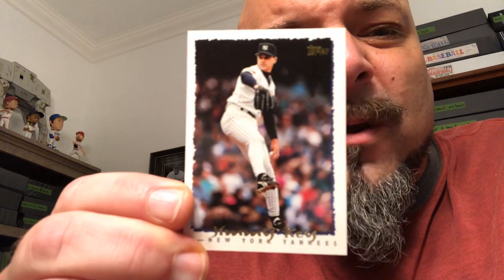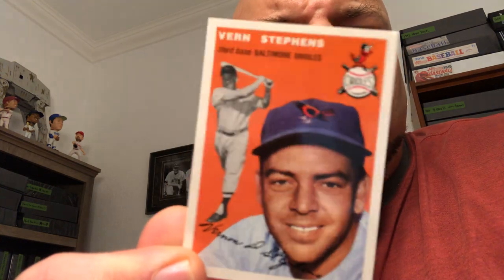Looks like a Yankee hot box, 95 Topps — Jimmy Key. And then we got a reprint: this is the old archives before they had the archives we know today. They did a 53 reprint set and a 54 reprint set — that's the 54 reprint of Vern Stevens. I like that card, we'll keep it.